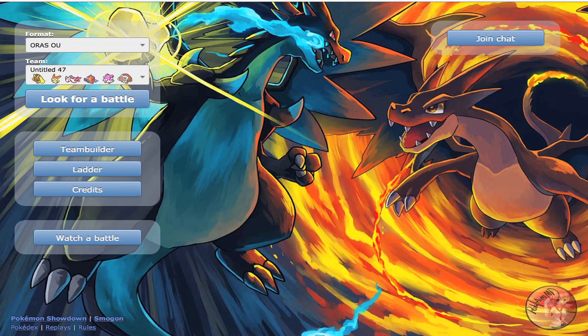Mega Lopunny is pretty cool, not even gonna lie. This thing got a buff in speed and attack, and it also became part Fighting type. So now it's Fighting and Normal with Fighting STAB because it has access to High Jump Kick and the ability Scrappy, which means it can hit Ghost types with its Fighting and Normal STAB. It also OHKOs Sableye because of Scrappy.